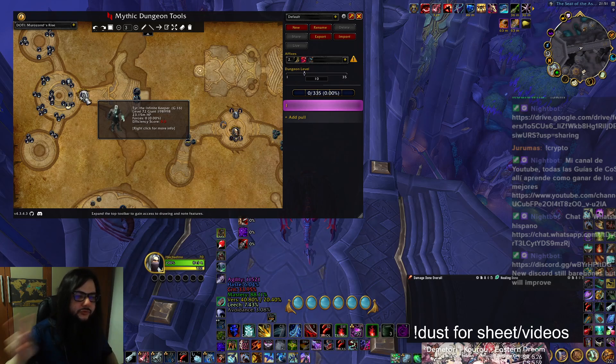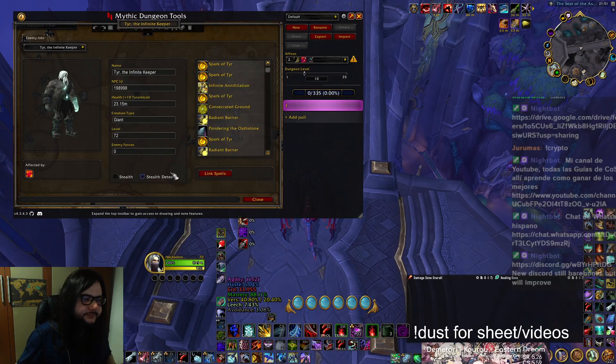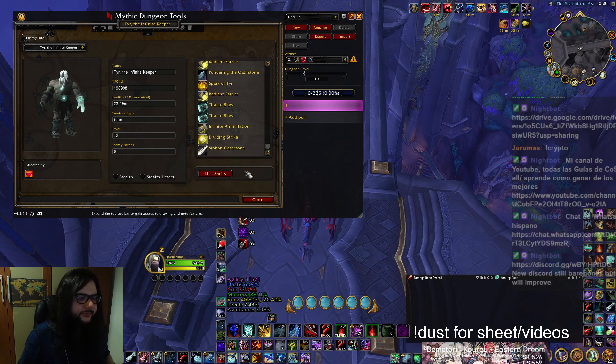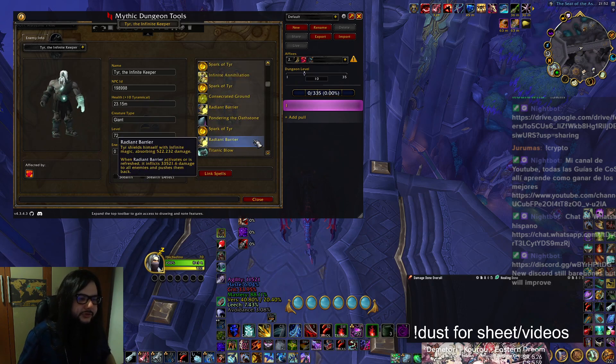For Tier, the Infinite Keeper, we have two things we can do: we can pre-cloak the circles, and we can also shadowstep the frontal. He does two frontals — one frontal that is for the tank only, and then one frontal that you have to bait and then leave. I recommend shadowstepping because you don't really use it anywhere else, and it lets you keep doing damage without having to move.